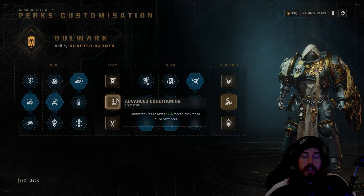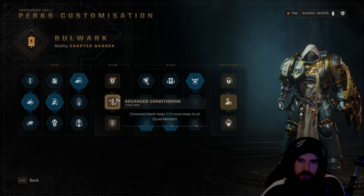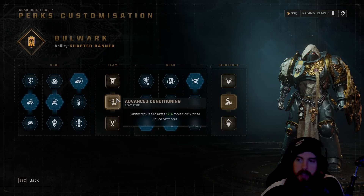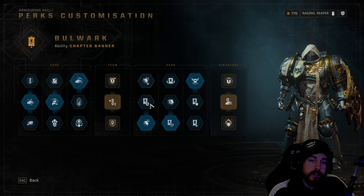For the team perk, we go with Advanced Conditioning — contested health fades 50% more slowly for all squad members. This adds a healer aspect to the build, giving all teammates more time to regain contested health and get finishers or gun strikes in to recover health. This can hugely benefit the team and maintain a large amount of health over the course of ruthless matches.